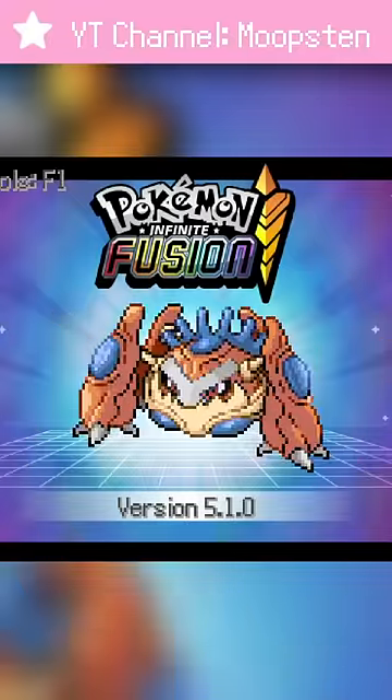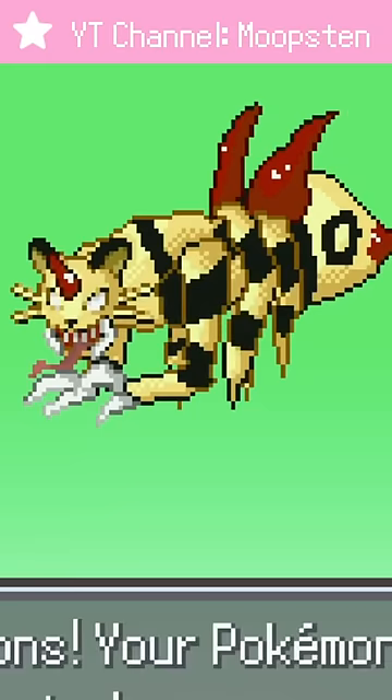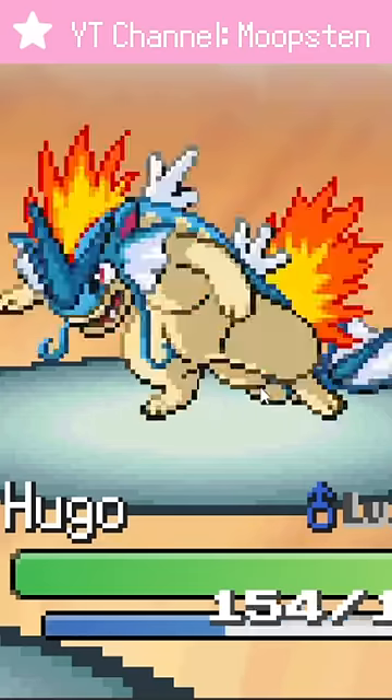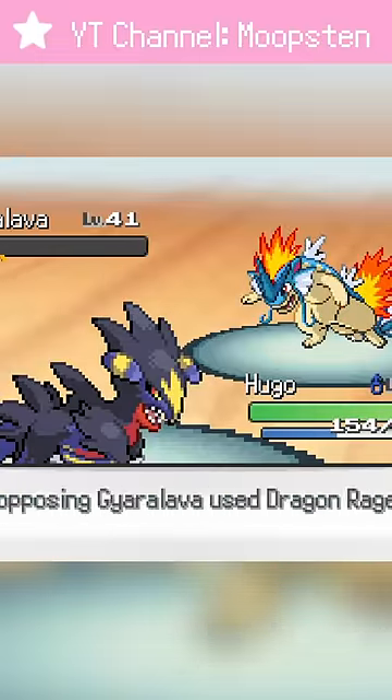We just fused some terrifying Pokemon Fusions such as Persian and Ariados — I still hate it. But next up on our Nuzlocke is fighting Blaine. He's running a Water Gym now, but the Water-type Pokemon Fusions in his gym are no match for our Garchomp Luxray Fusion, Hugo.